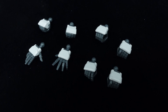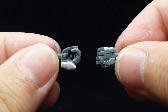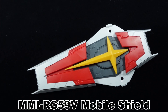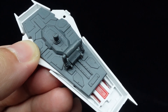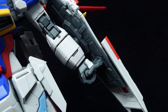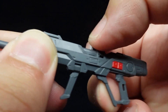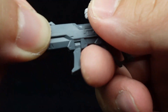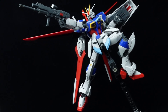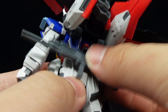For accessories, you get a pair of fists, open hands, holding hands, the trigger finger hand, and another left holding hand without the peg in the palm. The last one is for use with the mobile shield, which features a deployable handle for the kit to hold onto, although being just for show when plugged into the forearm as the grip itself is not that strong. There is also a beam rifle that features a movable scope and foregrip, and can firmly peg into the trigger finger hand for solid use, or be plugged onto the rear skirt with a deployable peg for storage.